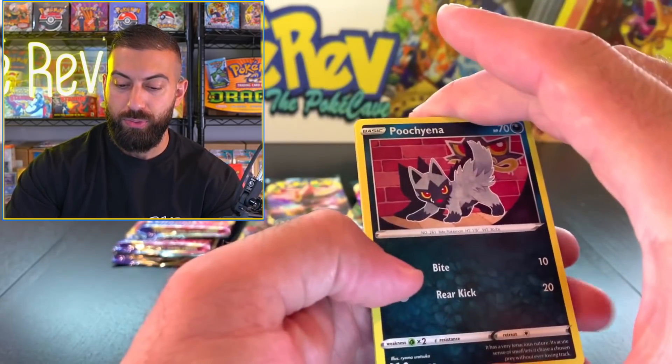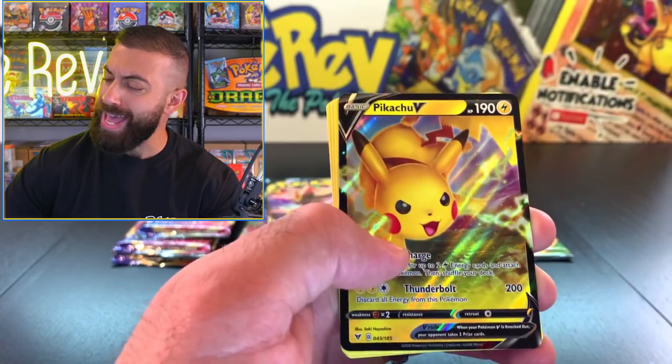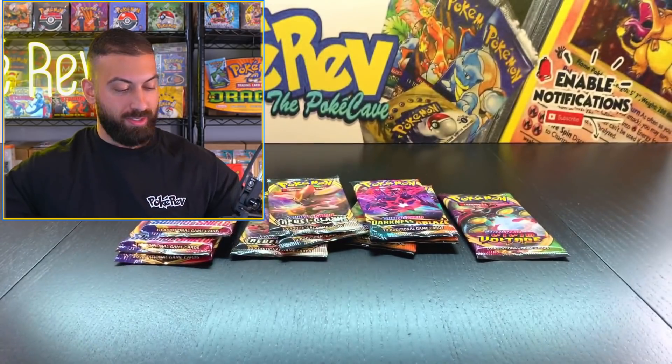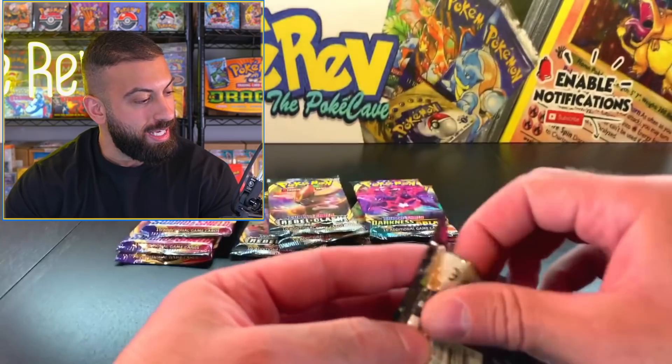Pack number two, Vivid Voltage - Voltorb, Yanma, Fortress. And a Pikachu V! That's what I'm talking about - the thunder, the lightning, Pikachu V. We're on the right track to that Chocochoo.